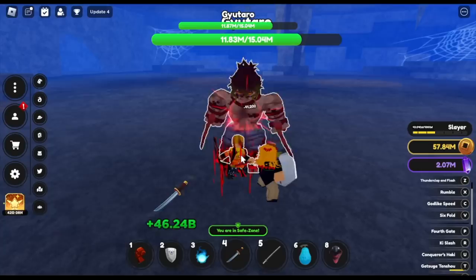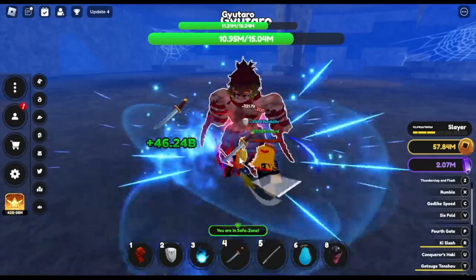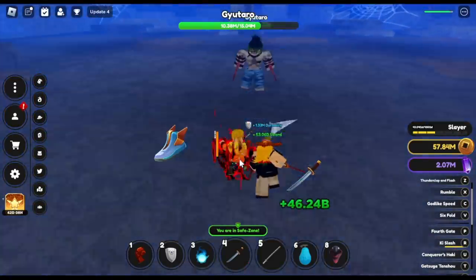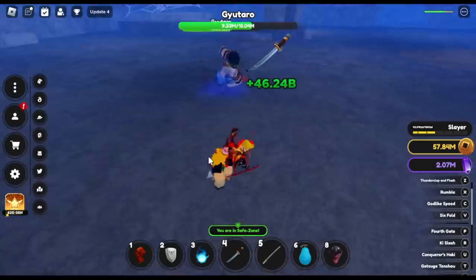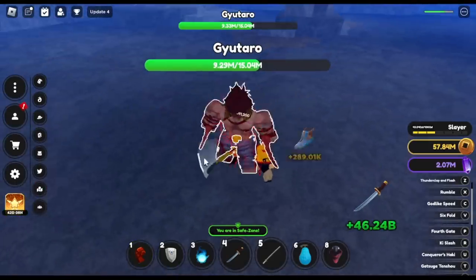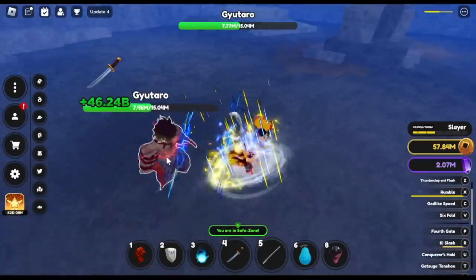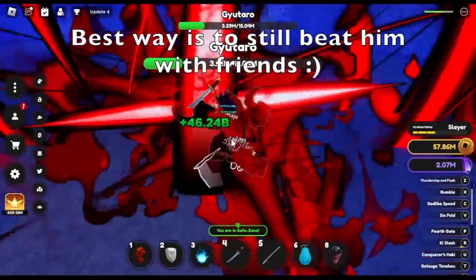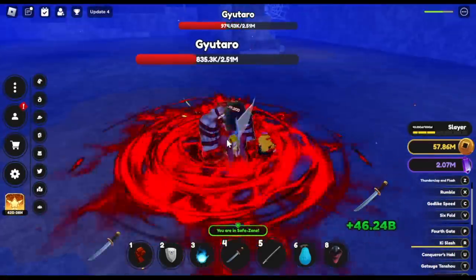41,000 is the damage for M1, so that's a lot. But guys, check the HP - it's 15 million for Gyotaro. The damage is really good, but you need to dodge sometimes because some of the skills of Gyotaro have high damage. So in conclusion, use M1 plus some of your skills. But the best way to kill Gyotaro is still killing him with your friends. Shoutout to all the Shichibukais on our Discord server.